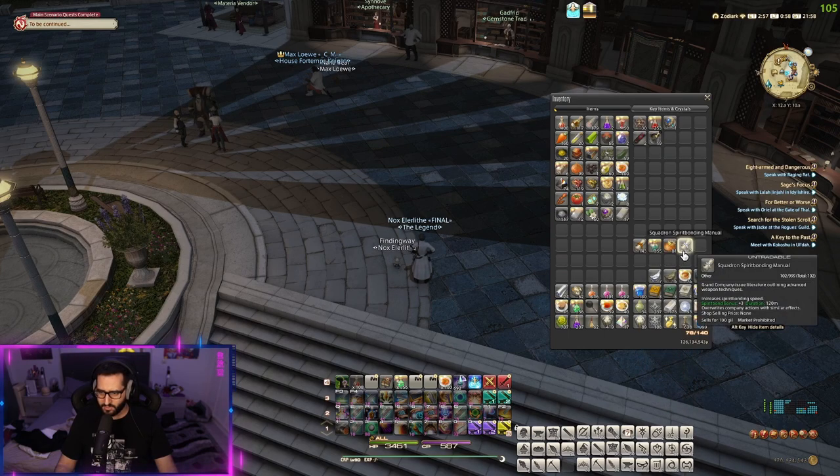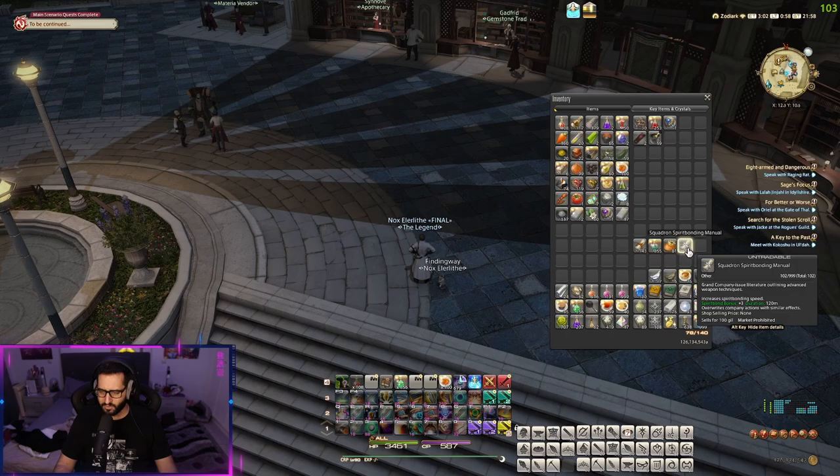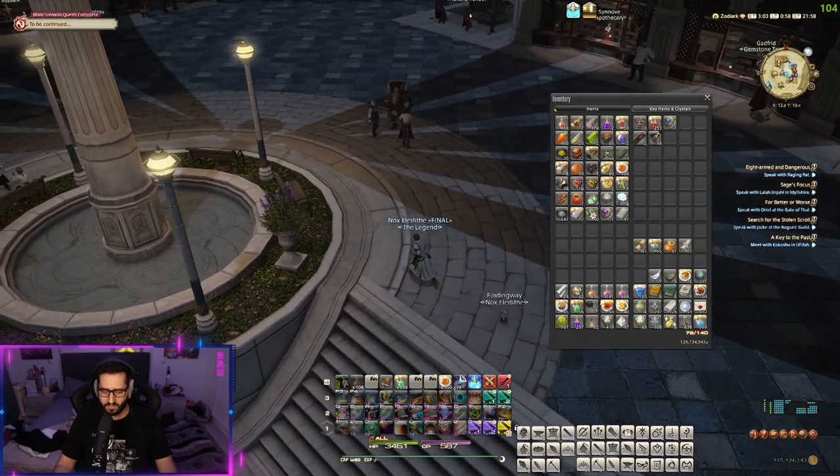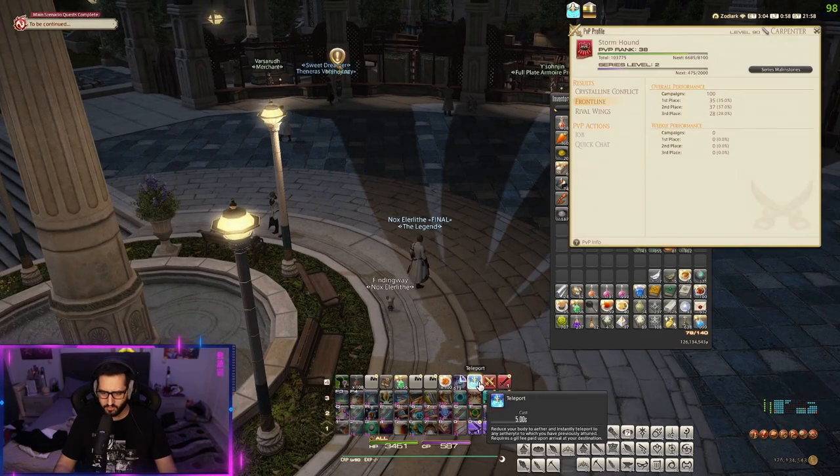Last but not least, we have the squadron spirit bonding manual, which increases your spirit bond bonus by +3. These manuals — the squadron rationing manual and the spirit bonding manual — can both be obtained by doing the squadron missions. I'll show you which ones.